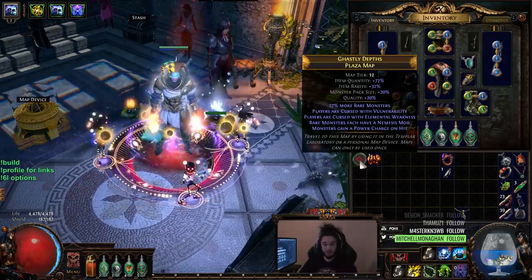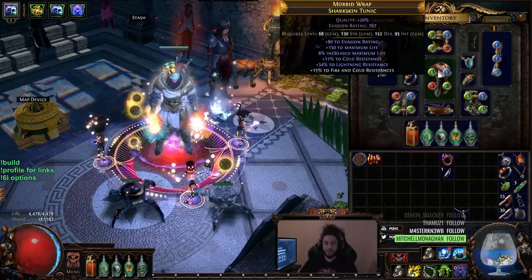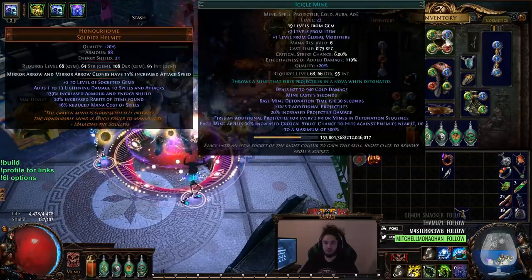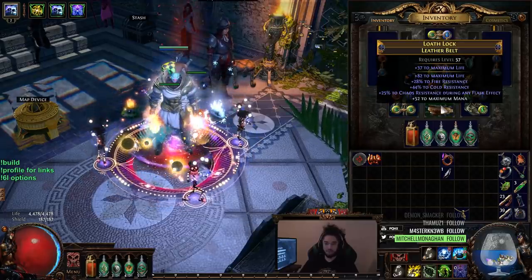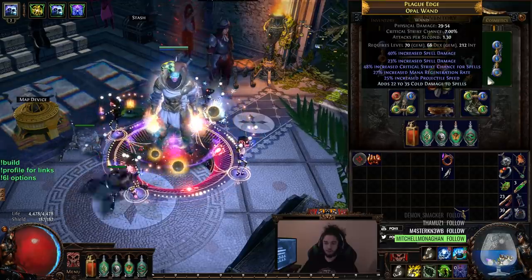My gear is pretty much still the same. I'm still using this dumpy honor home because I cannot find the Cloak of Defiance for the life of me. I've used hundreds of chance orbs at this point. I've just got Swift Assembly, Icicle Mine, Inspiration, and Hypothermia. Gear is pretty much the same for the most part. I did get this belt, which is pretty nice. Still dual wielding at the moment.